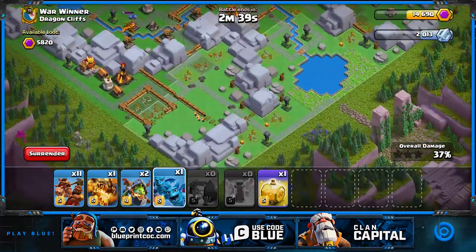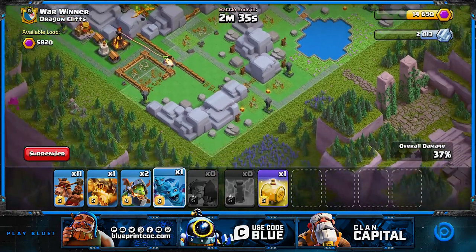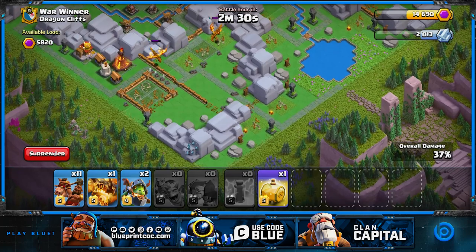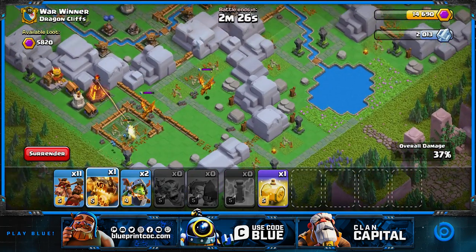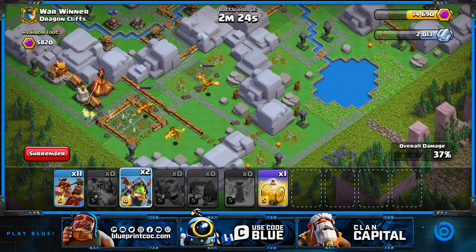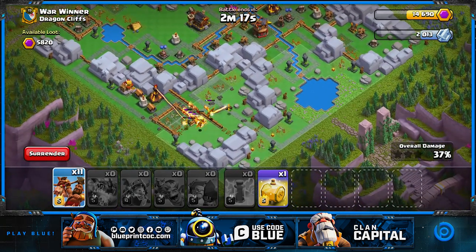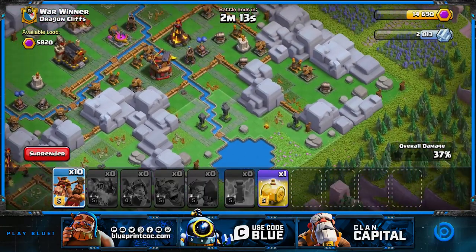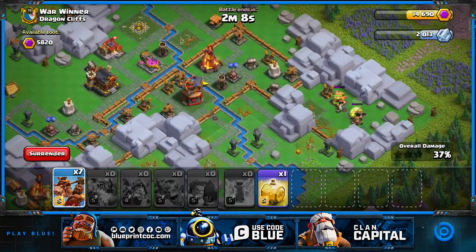I have one super dragon again and two inferno dragons because there are two super dragons defending, with one more minion on the corner. Already 30 seconds into this attack and we haven't basically done anything. Drop the super dragons to tank and then drop those two inferno dragons to take out the enemy dragons. Now the important part - you want to have two groups of hogs, don't just spam all the hogs in the same area.